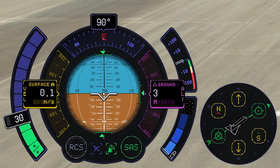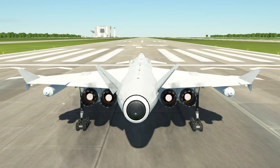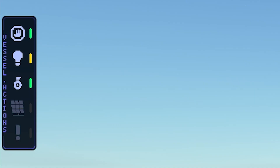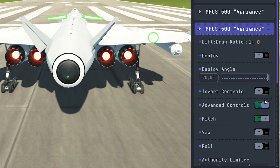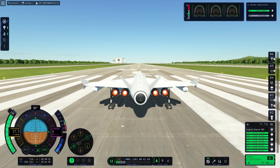Power down to 30% and ignite the four main engines. Looking good — heat them up to prepare for departure, turn off the brakes, last changes to our elevators and power up full throttle. Get this girl into motion, here we go.